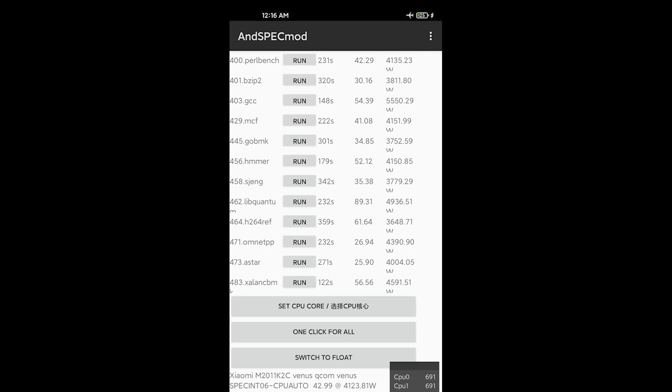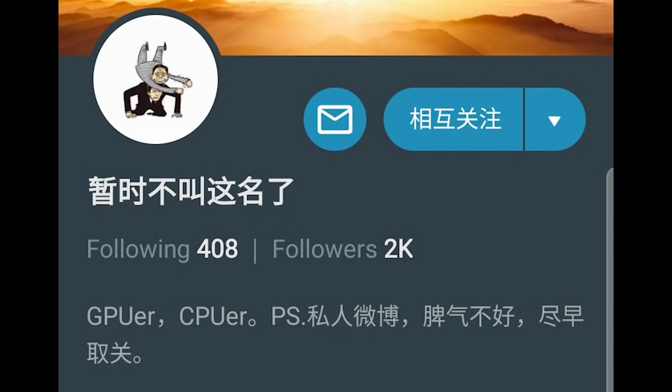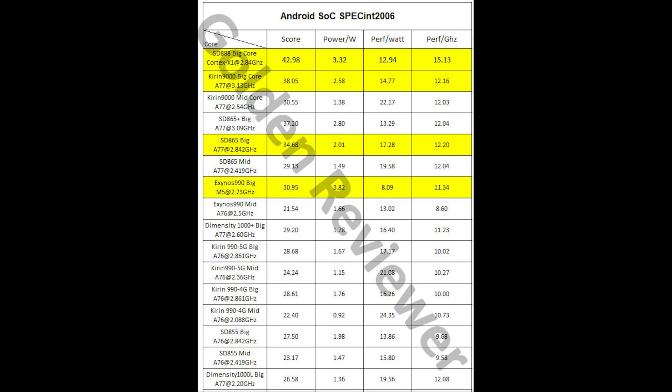I also ran the SPEC INT benchmark for the Snapdragon 888, which is more on the hardcore side. Some of this data is from a friend — sometimes we do this together because one person can't have all the devices in the world, so we share data and do the tests together. This SPEC INT test is mainly about CPU performance and efficiency. The Snapdragon 888 of course has the best performance, but the power efficiency is not good. Comparing it to the Kirin 9000 and Snapdragon 865, it's clearly lacking in efficiency — the performance-per-watt column — and it's not even as good as the Snapdragon 865 Plus, which I already said is a meaningless, gimmick product just for numbers.